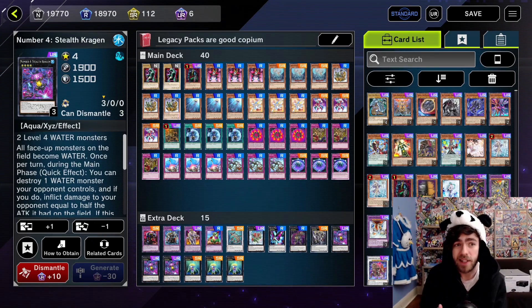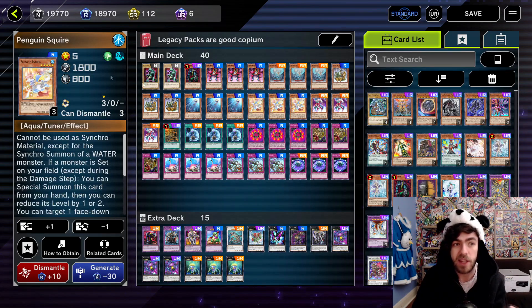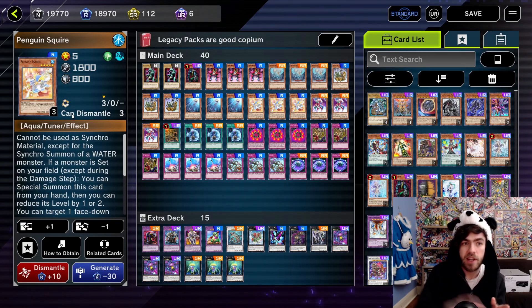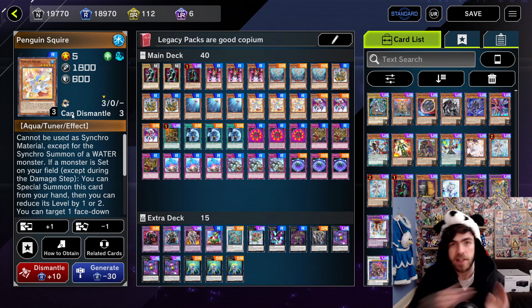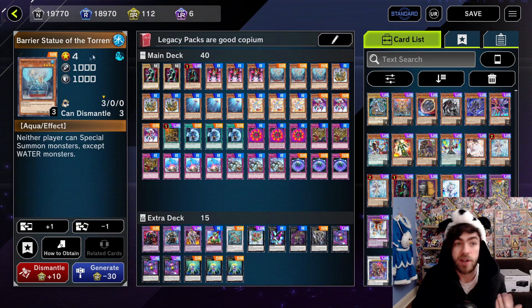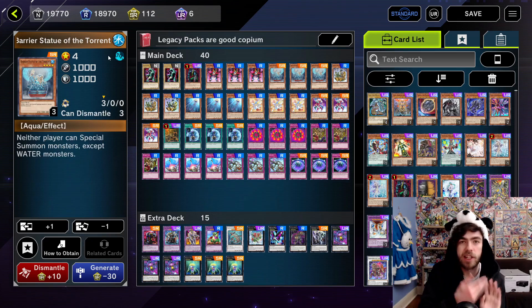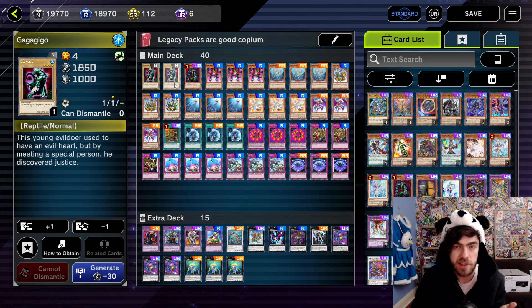Now to summon Stealth Kraken is actually quite easy — you just need two level four water monsters on the field. We have Silent Sea Needle: if you control a water monster, you can just summon this guy. We have Penguin Squire, which is a card where if you set a monster, you can special summon this card from your hand and reduce its level by one or two, then activate its effect to flip that monster face up. So just by setting a Nightmare Penguin or a Barrier Statue of the Torrent, you can then summon your Penguin Squire, flip the card face up, and all of a sudden that's two level fours on the field to go into your Kraken. On top of that, we have Unexpected Die as well, and a couple of Normal monsters — another way to just get out two level fours on the field to easily summon your Kraken.